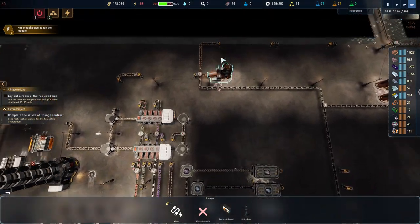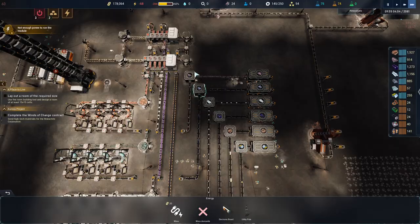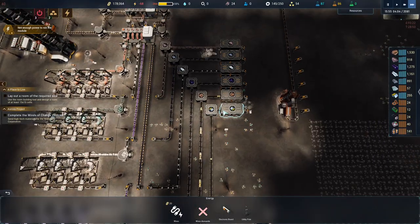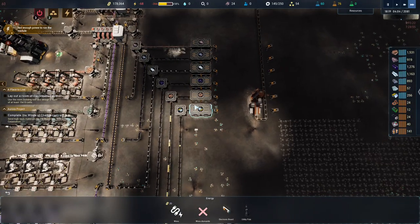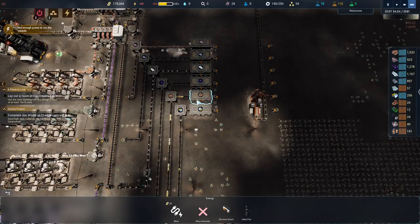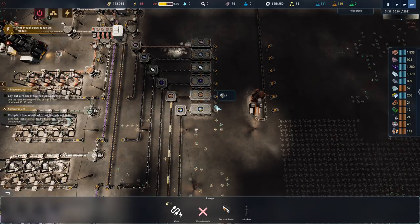I want to have a line of storages going up there and put elevators behind them to make things go. These can be shifted around — this is not a major thing to worry about. The problem is I can't actually get out of these above, so that's kind of a problem.